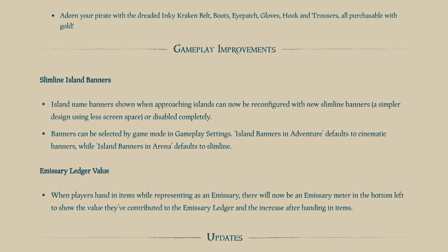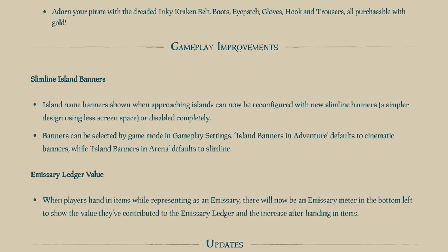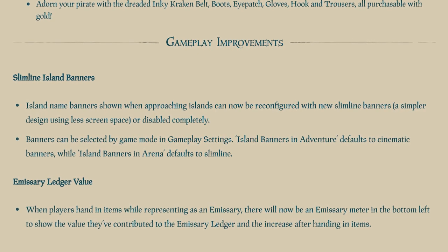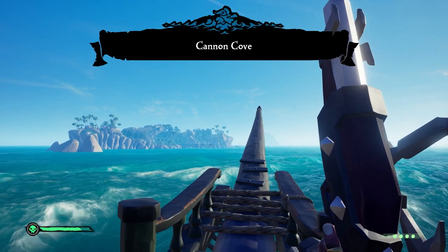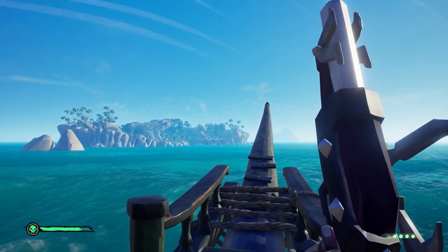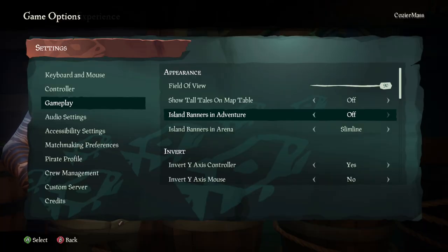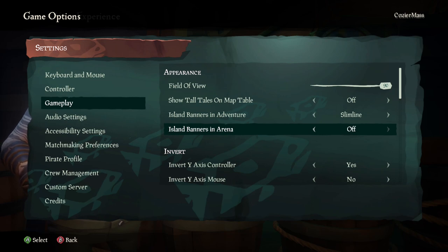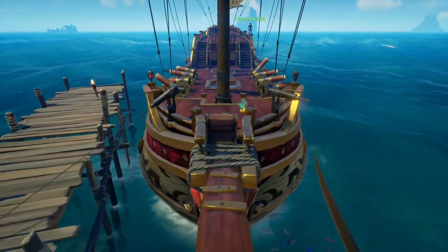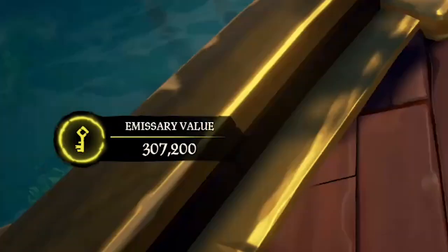We can't forget some of the quality-of-life additions this update brings, and this month we have some truly wonderful ones. The one I'm most pleased by is the slimline island banners — these new banners will no longer obscure your health and bullet interface, and you can toggle them off completely. I like that this option is available for both adventure and arena separately. I'll probably turn them off completely for arena. You can find this setting under gameplay in your settings. Also, when turning in treasure you will now see your emissary value go up in the bottom left corner, which is a nice touch.